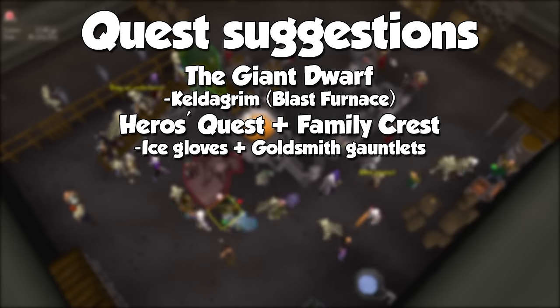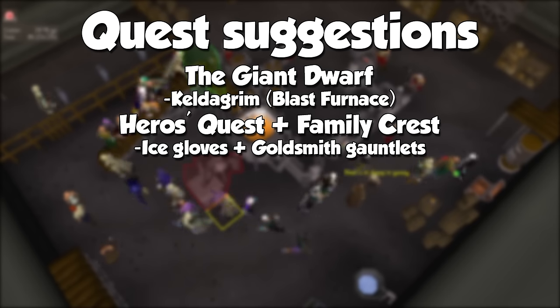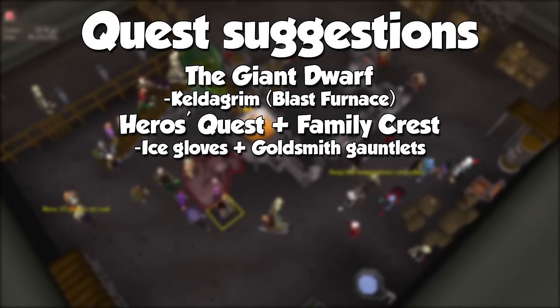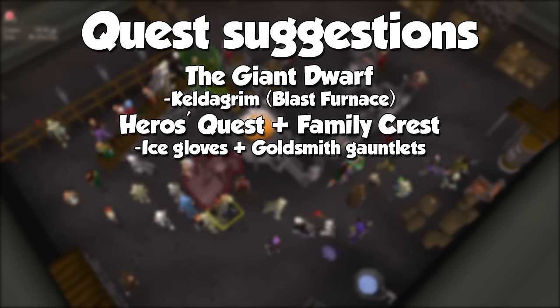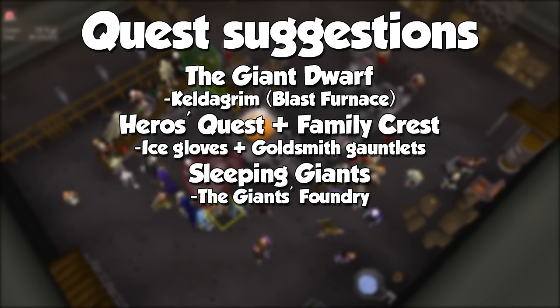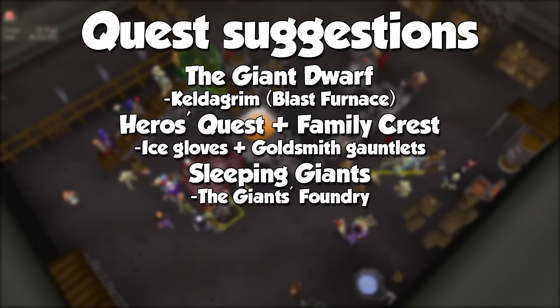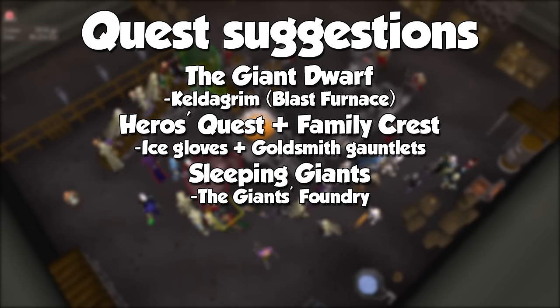In order to be able to do the Blast Furnace efficiently, you will need a pair of ice gloves obtained during the Hero's Quest. The goldsmith gauntlets can be obtained after the Family Crest quest — they are not mandatory, but doing the Blast Furnace without them will be like drinking soup with a fork. The recently released Sleeping Giants quest will teach you how to use the newest smithing training method by the name of The Giant's Foundry.